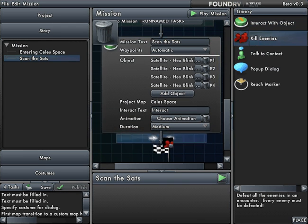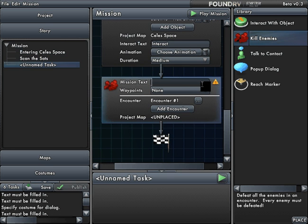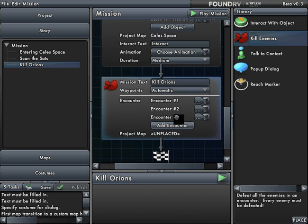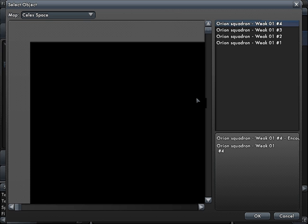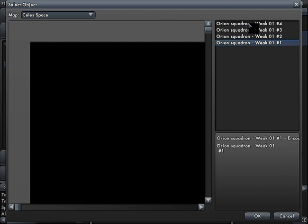Then I'll put in kill the enemies, and the mission text is kill Orions. I'll set automatic waypoints and then add all four groups of Orions — one, two, three, and four.